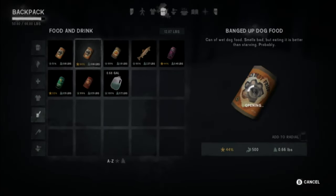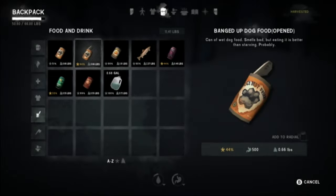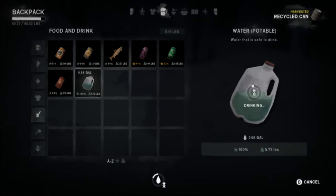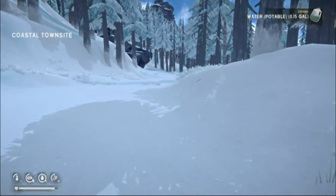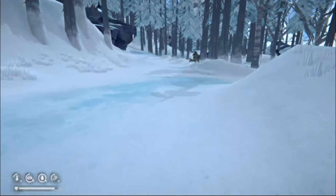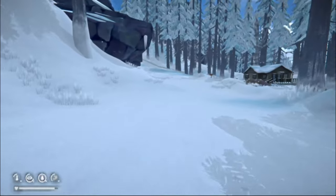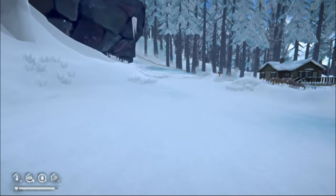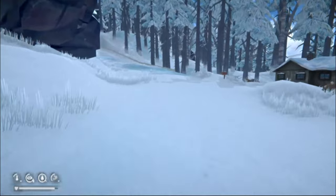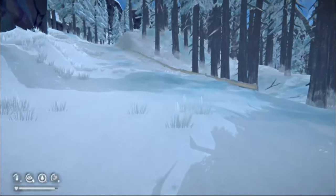We're going to eat some dog food too — always good to get some. It's 500 calories, so that's fine. Drink some water. Now we should be good for at least a moment. Trying to find some maple. I do know that if you find oak trees, you can find acorns and make acorn pancakes — that'd be interesting to find too, but Mr. Bear's over there.